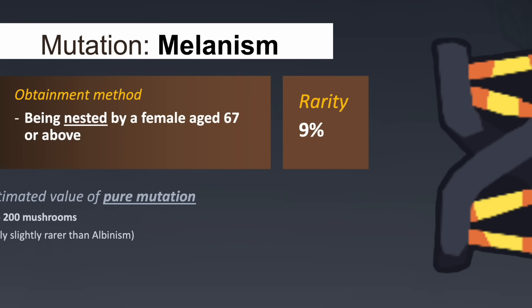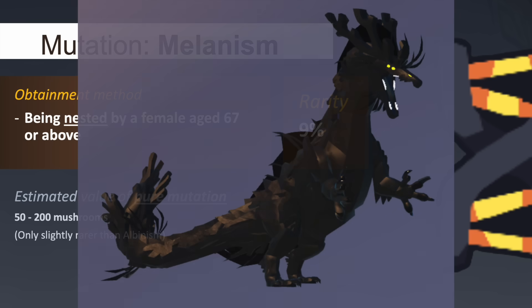The affected creature will appear completely matte black aside from its eyes, which will exhibit a yellow colour.